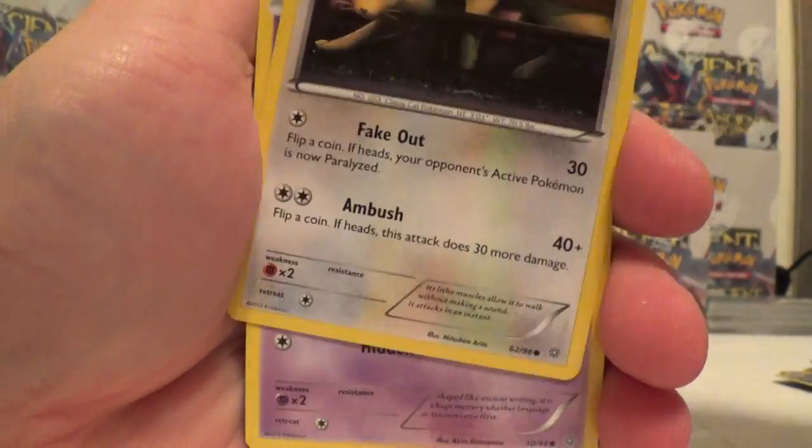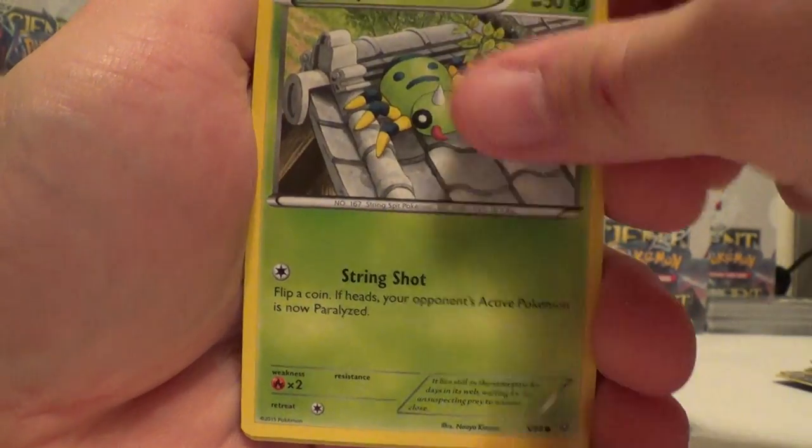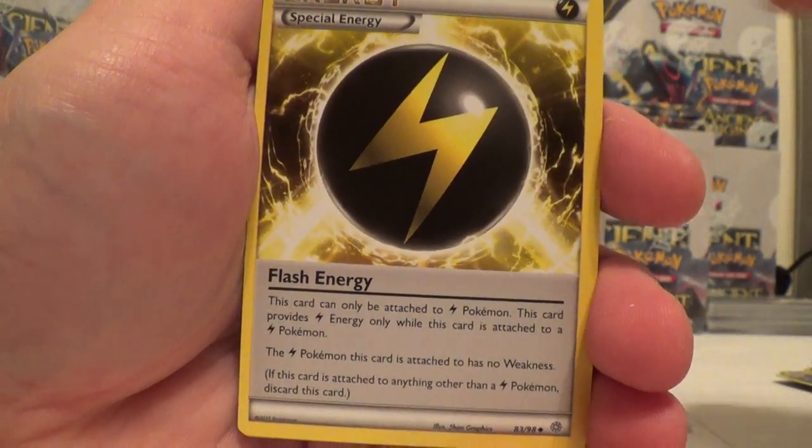With Persian, Unknown, Gumi, Magikarp, Spinarak, Ralts Reverse, and a Vileplume. Flash Energy, Slugma, and Paint Roller.